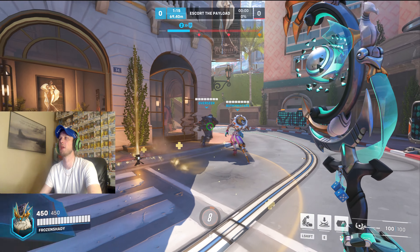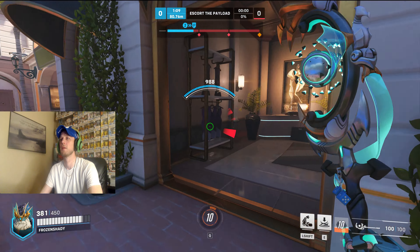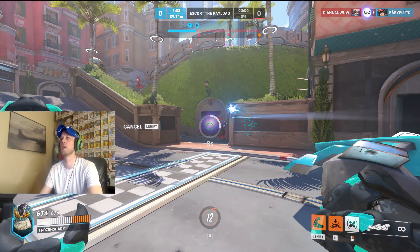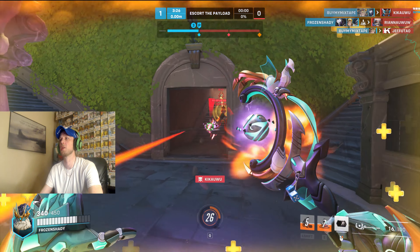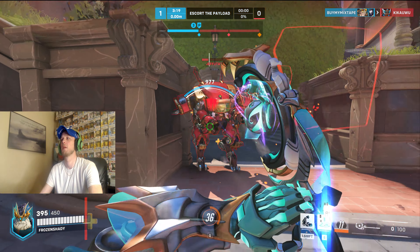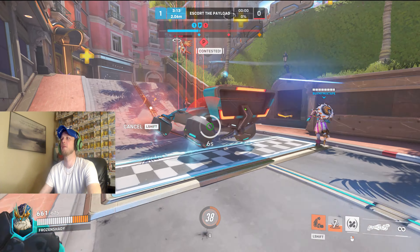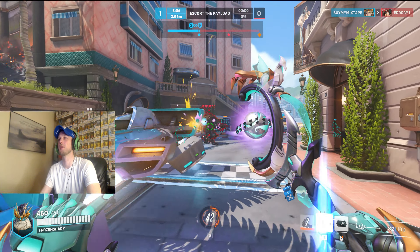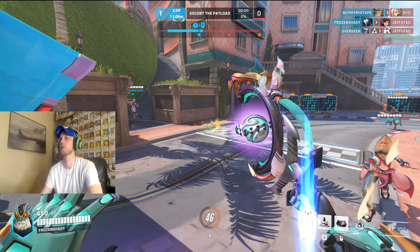Ana hit me with the nano boost — that was key. I wasn't ready to use that ultimate, but it certainly appeared like it was the right time. Going for the kill — beautiful, that'll get the payload to the destination. Got to get D.Va out of the mech. If I had used the staff I probably would have picked off Mercy, but it worked the same because my teammates were able to get D.Va out of the mech suit while Mercy was distracted.